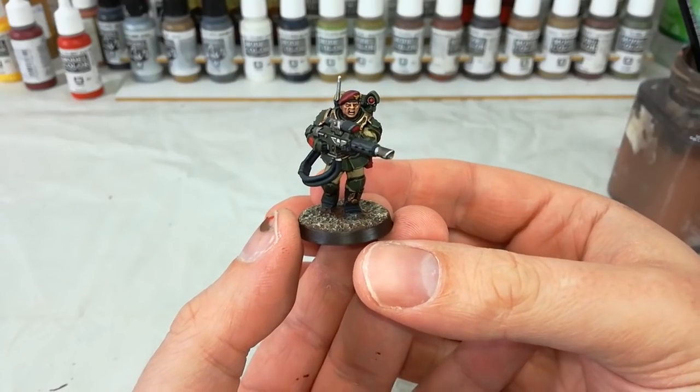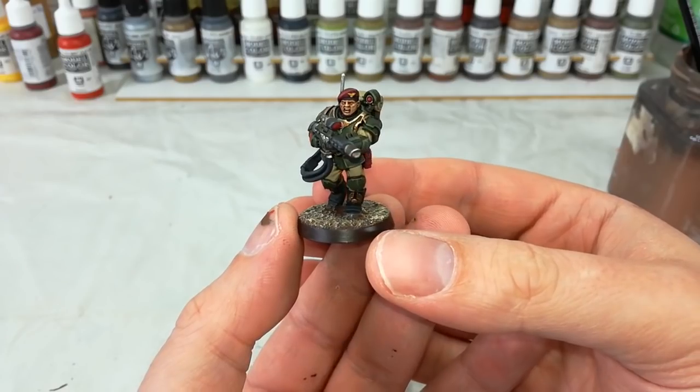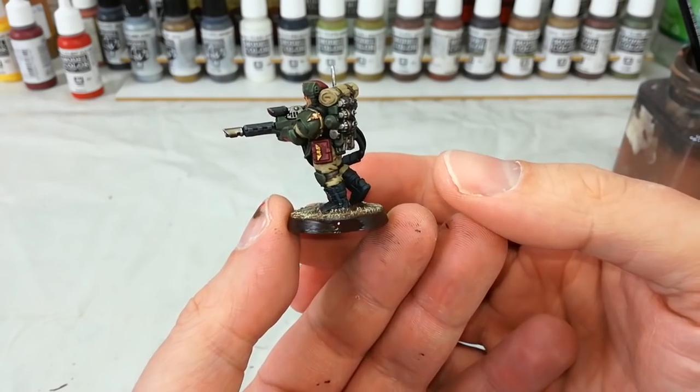Hello and welcome to a very special How I Paint Things. Today we've got in front of us one of the Militarum Tempestus Scions, or — to shift things up a little bit — Kazurkin.